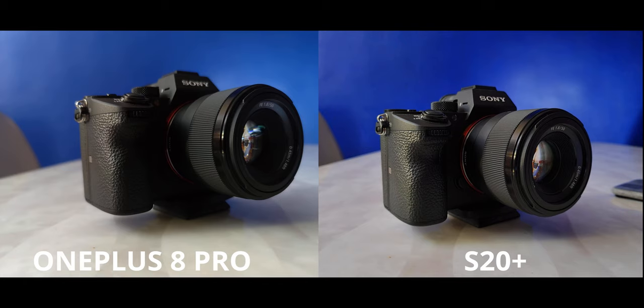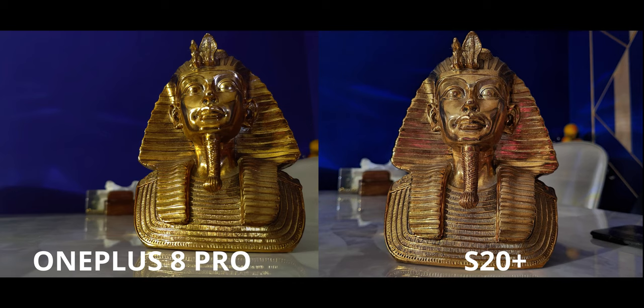Next up is night mode and both look amazing — textures, colors, everything. The S20 is a tad bit warmer than it should be but has a little extra shadow detail, so it goes back and forth. Another night mode — the S20 took a 30-second long exposure handheld. If you can place your hand firmly on a table and keep it very stable, you can trick the camera into thinking your hand is a tripod.